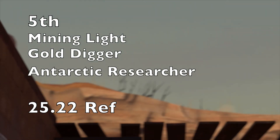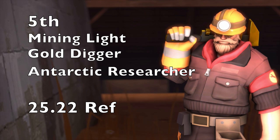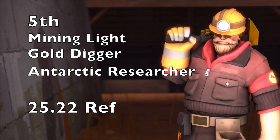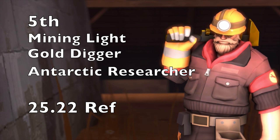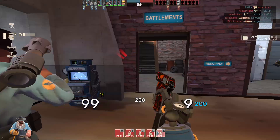First off we have the classic mining set, consisting of the Mining Light, the Gold Digger, and the Antarctic Researcher. It comes in at a grand total of 25.22 ref; however, 16.11 of those ref go into the Mining Light alone. If you'd like to switch it out for the robo version — the Data Mining Light — it'll cost you quite a bit less.